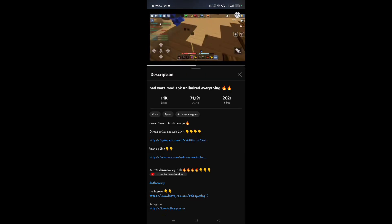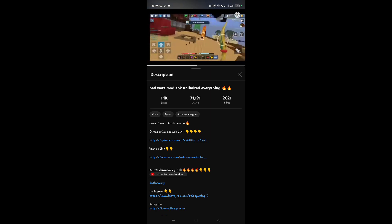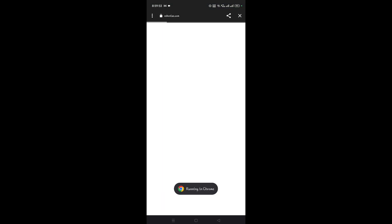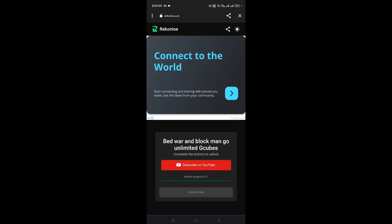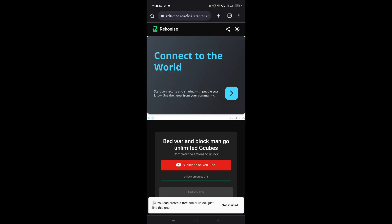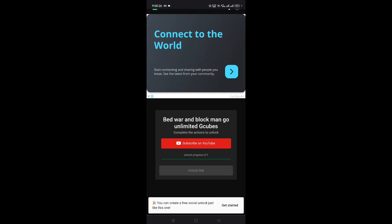In the link there is a direct download and a backup link. Click on the backup link and a page will load. Remember, do not interact with that random pop-up page. Look for the three dots in the top corner — it could be on either side depending on your device — and select 'Open in Chrome'. You must open the link in Chrome by copy-pasting or any method. If the link opens directly in Chrome, you're good and don't need to do anything extra.